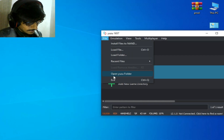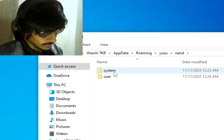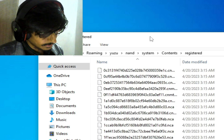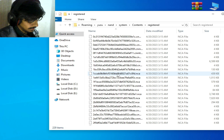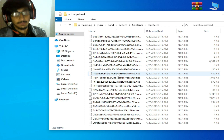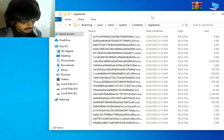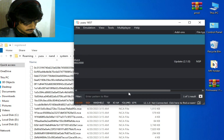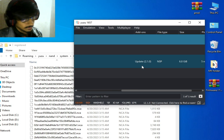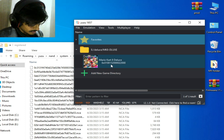Now go to File again and open the Yuzu folder. Go to the NAND folder, then System, Content, Registered. I already have firmware files here, but I need to update them because I am using an update for the game — Mario Kart 8 Deluxe. You can see I am using update version 2.1.0.